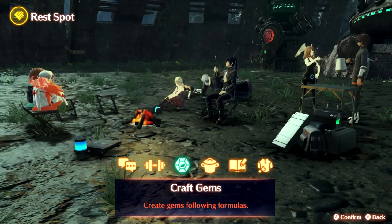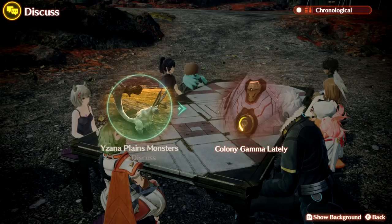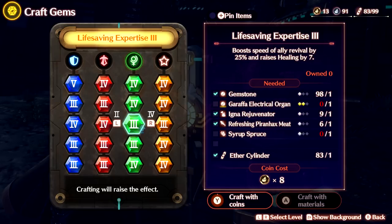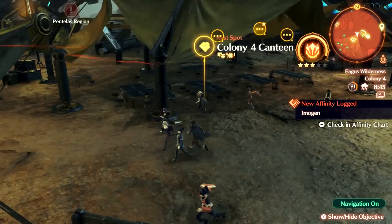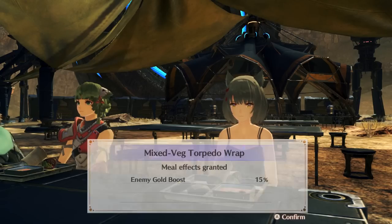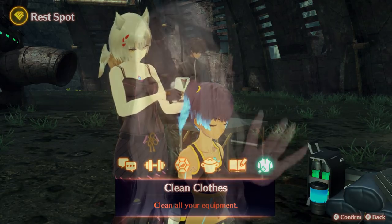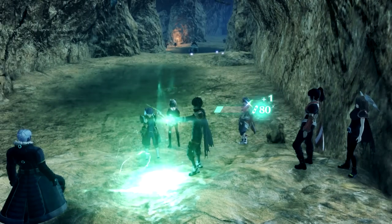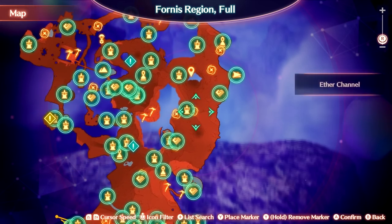There are campsites in all major places and out in the fields where you can discuss side quest rumors, craft gems, and cook meals with buffs. You unlock meals by eating at every single canteen in the game, which I recommend you do. Cleaning your clothes is simply for immersion purposes, if you were wondering. Xenoblade Chronicles 3 is a big RPG game — a lot of content for your buck.